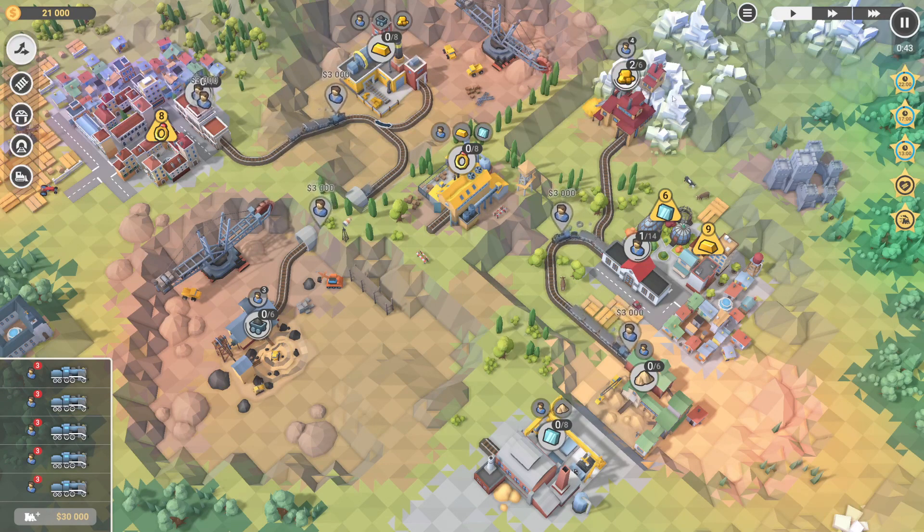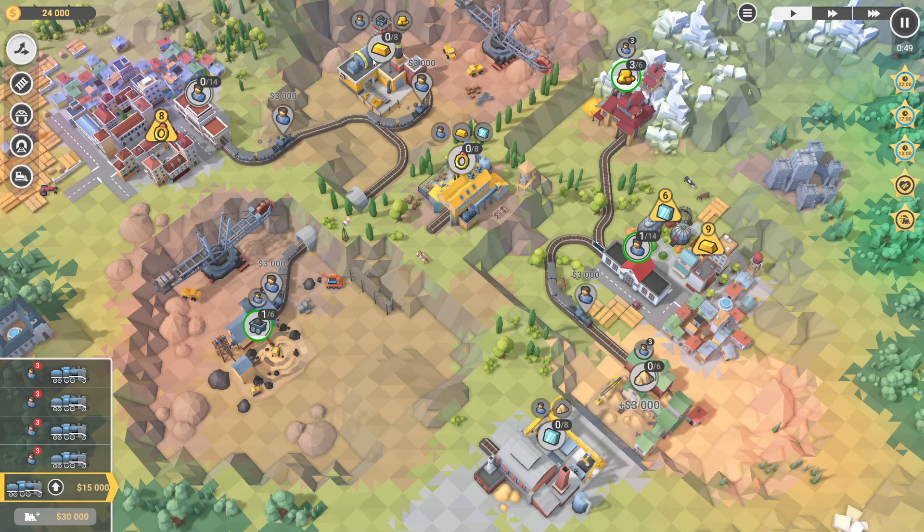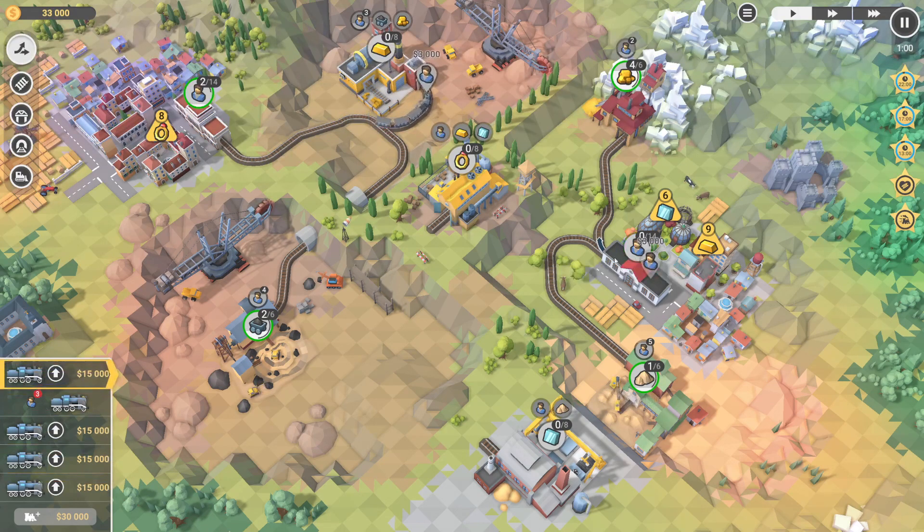So we've got two down the coal, two in the gold. We sent two to the sand and we've got two going to this gold bar. I'm going to switch it back as I go past. We're going to start sending the passengers into the factories again - so the gold and the coal.